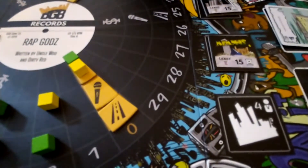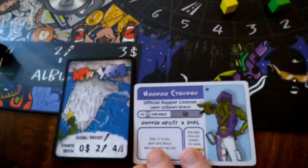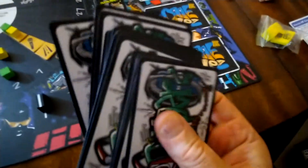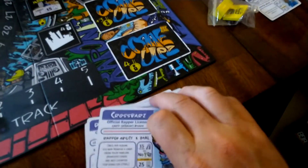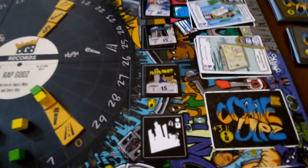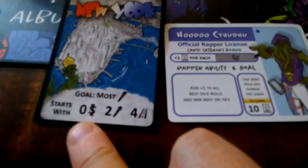You figure out which rapper and which city you're going to use as your home turf. There's a whole bunch of rapper cards to choose from, so there's a lot of replayability. Each player randomly picks two from the rapper deck, picks one of those two, and then does the same with the city cards. The city cards show you where you're going to start with swag, skills, and street smarts.